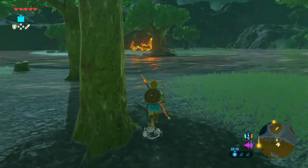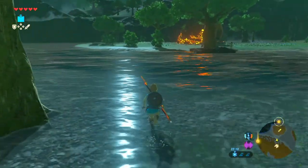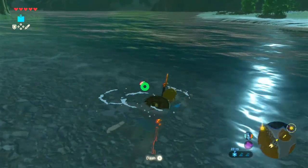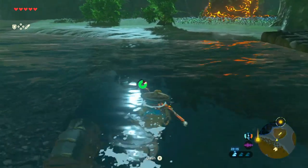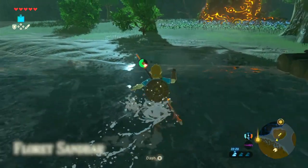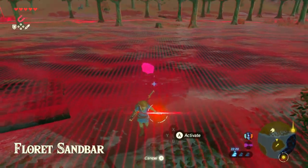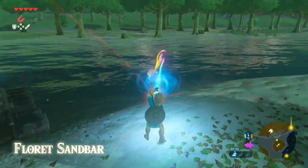Oh, there's a raft there. Well, I guess that would have been good if it was on this side. Let's just go and swim. There's a chest right there! Oh my goodness. I was not expecting to look in the water and see a chest right underneath me. Let me just grab that since it's not that far away.